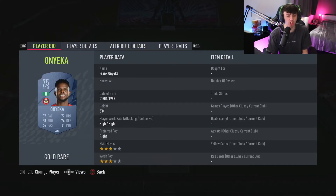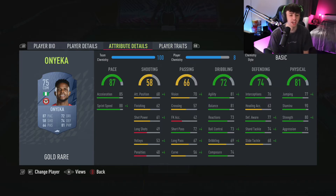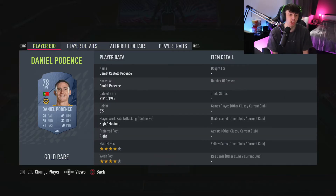Pairing with him is Onjenka — 87 pace, 74 defending, 81 physical, 72 dribbling, high/high work rates, six foot. His trait is solid player — he's an absolute unit in midfield. He's your more defensive midfielder who stays back while attacking. He's got good defensive stats to catch up with anyone and body them off the ball. His sprint speed is 92 on 10 chemistry and he's got 90 stamina so he can run all game long.